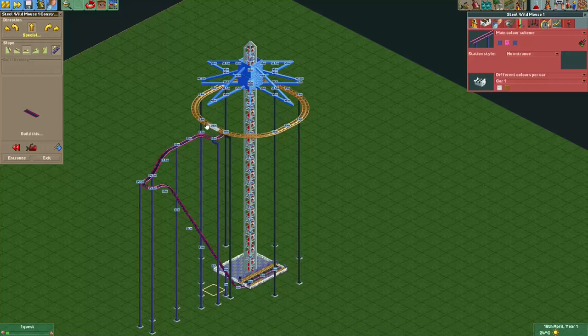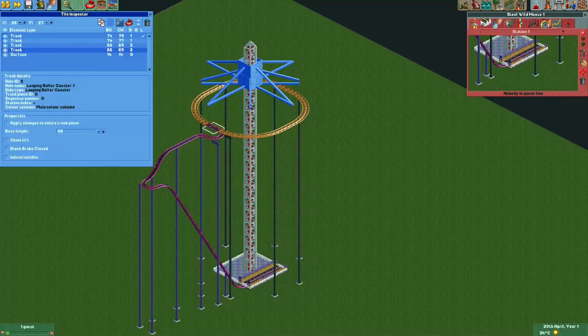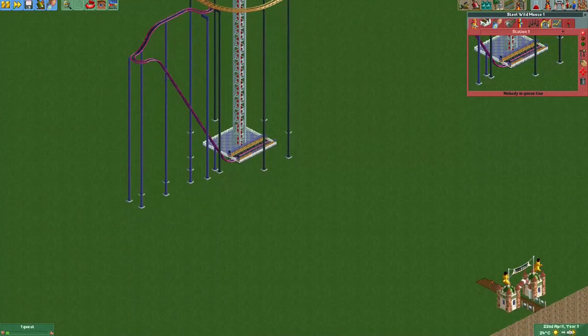I've built some track over here that goes to the exact height of the looping coaster track, and over here on this straight piece I built another piece of straight steel wild mouse coaster track. As you can see the tracks have now merged - it doesn't allow me to build any further. Now in the tile inspector I'll select this track piece and what we want to see is that for this track piece we have a merge, and the trains will go to the track that's lowest on the same tile. The looping roller coaster track piece is below the steel wild mouse one, which means the train will go to the looping coaster track - and that's exactly what we want.